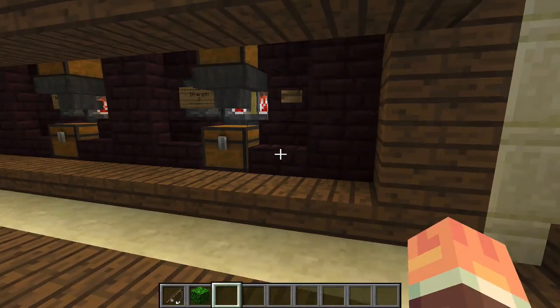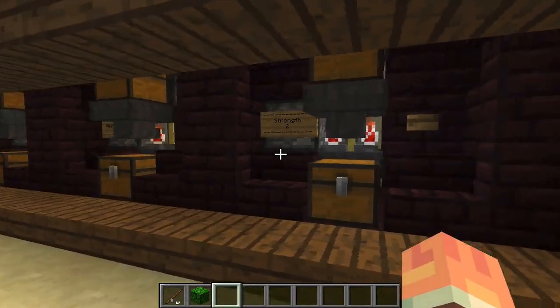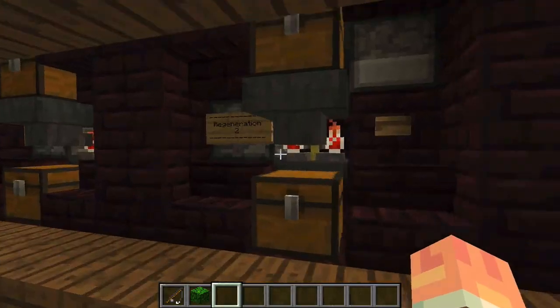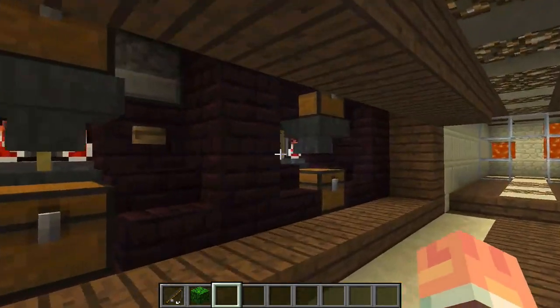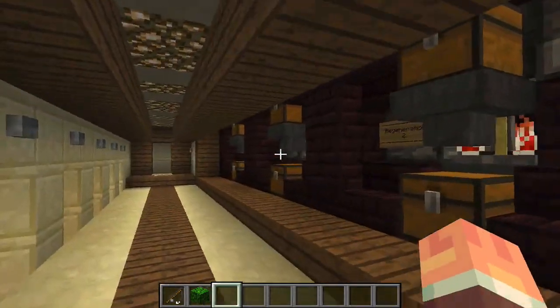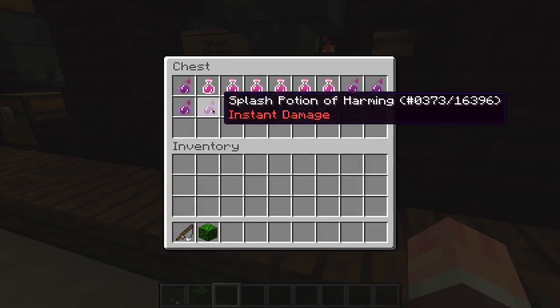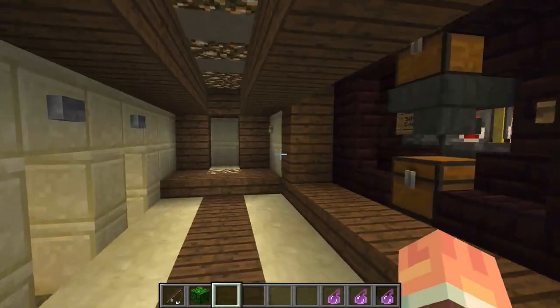Over here I have my automatic potion brewing system: strength 2, regeneration 2, splash harming, and swiftness extended. So what you do — I'll show you with this one because we're going to need it — you click it and then they go into the chest like that. You grab a couple, and then more will be made while you leave.